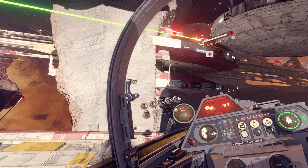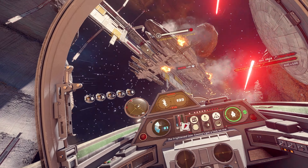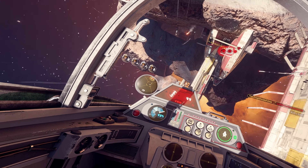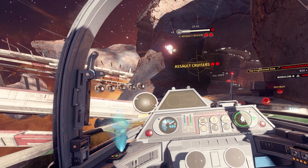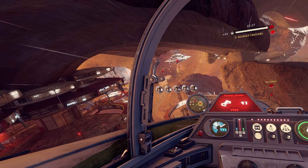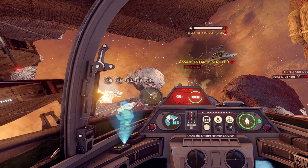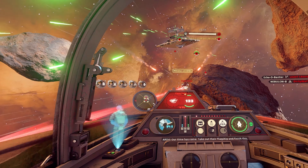So we might just fly around and take out more fighters. Time to go on the offensive! The AI gives the call: take out the cruisers and we can advance on the Star Destroyer. There's a little AI guy not knowing what he was doing, kind of flying off by himself. The Empire just lost a cruiser — our time has come. Take out their flagship and finish this!